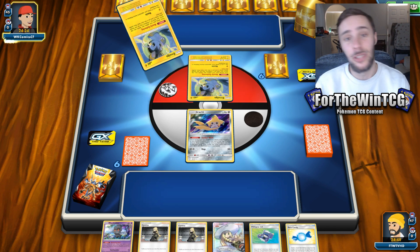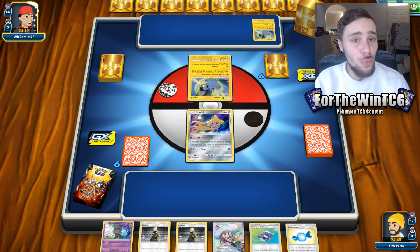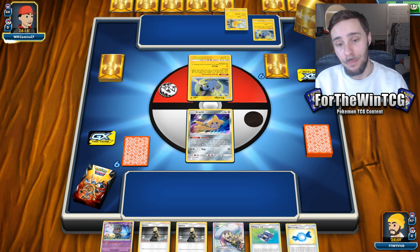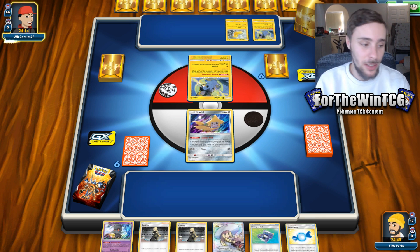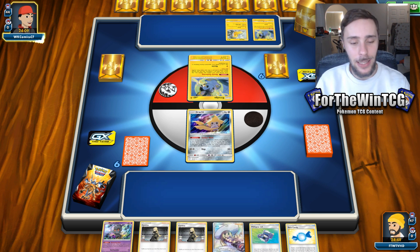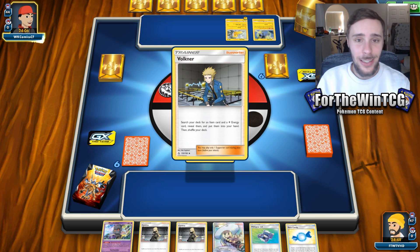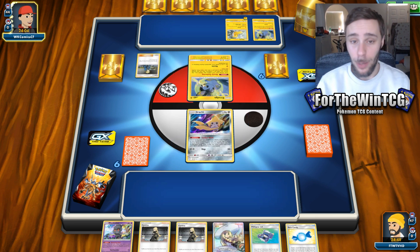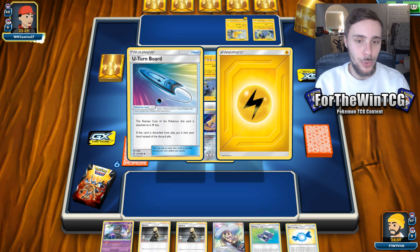Dusclops also has a cool disable attack, which works pretty decently in the current format where you have big tag teams looking to do mainly one attack. Mew Mew would be the one that would bypass that, obviously. But if you're looking at these big tag team GX decks, they're looking mainly to do one attack. And if you can disable that attack for a couple of turns, just to help set up a bit better, it's a really beneficial move to have.